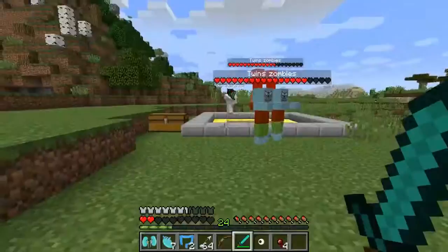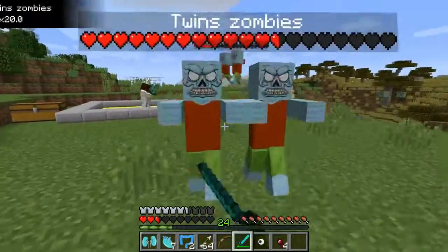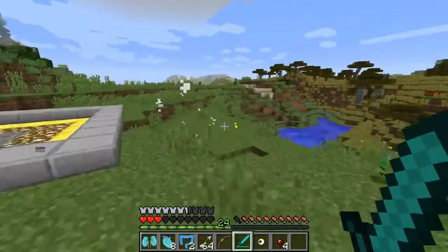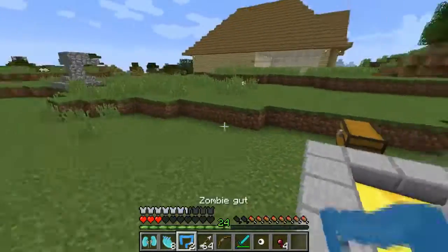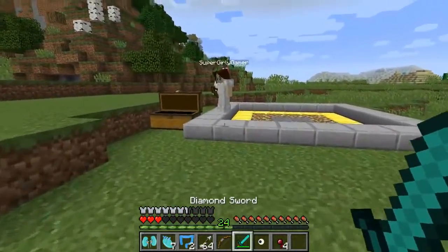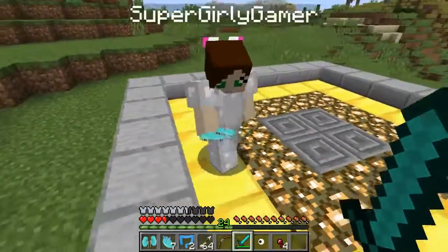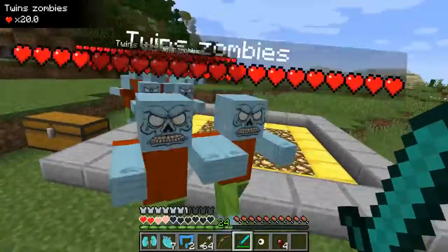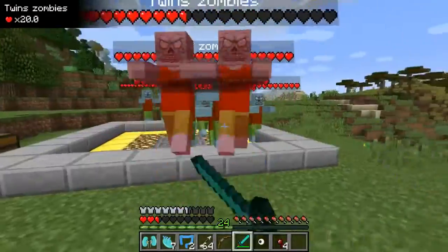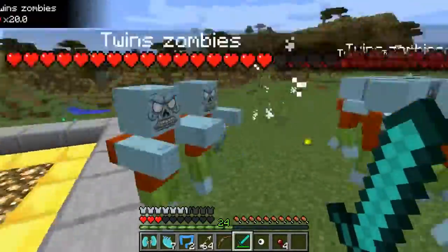I think they hit pretty hard! They've got 20 health and it's like two zombies combined — it probably hits twice as hard as a normal zombie. I need to fight another one though, Jen! Bring it out! The fat zombie? No, I mean the twins! I need the twins! Alright, so yeah — two hearts, but we're not wearing a helmet. They're all after you! I think I spawned in way too many! Good luck to you, Jen! I'm gonna die!